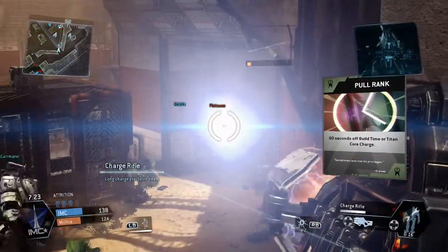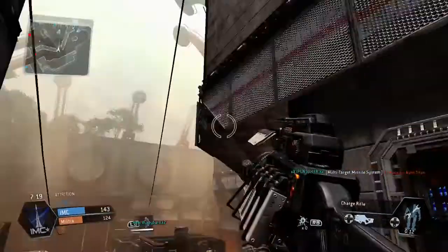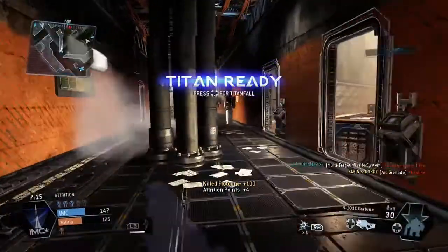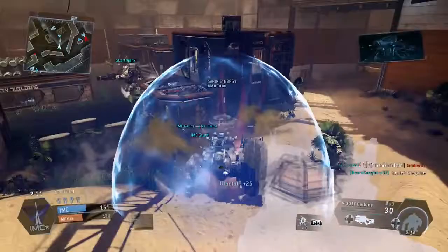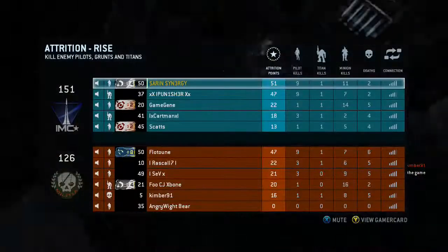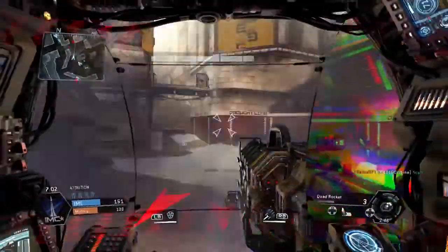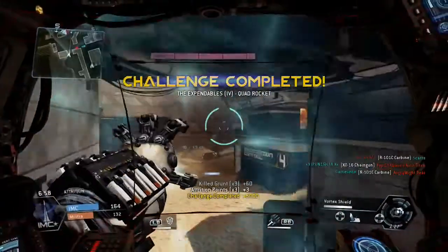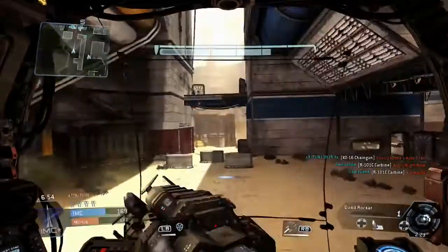I'm actually using my pull rank card, so that's 80 seconds on your call time for your Titans and stuff like that. I'm going to get straight back into the Titans because I'm having pretty much a lot of fun with this one. Doing challenges - as you can see it's the Bod Rocket. Unfortunately I've done all these challenges and everything but I've ended up having to start from scratch, basically, because it counts.